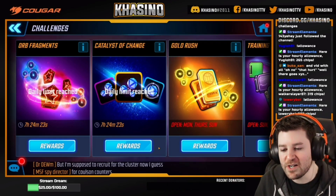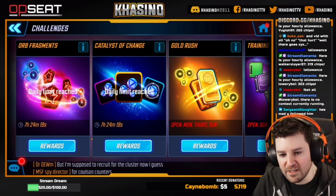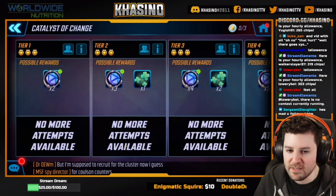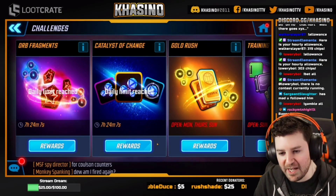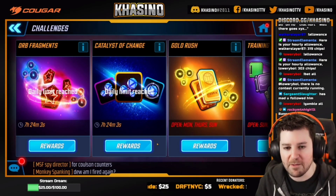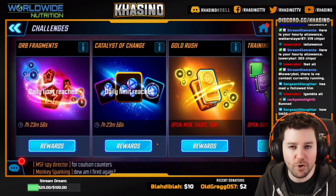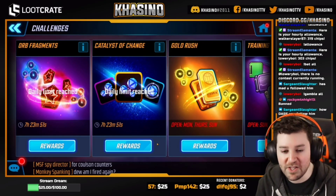What's up guys, today we're going to be looking at how I was able to beat the new tiers — in particular tiers 13 and 14 of the orb fragments challenge, as well as tiers 11 and 12 of the catalyst of change challenge. I do a decent job of talking through why I'm doing what I'm doing while playing through it, but I wasn't even sure it was going to be a success, so I wasn't doing it as a full breakdown or guide video, but hopefully it should help people.